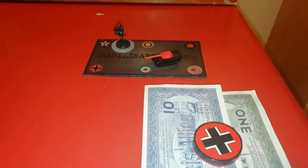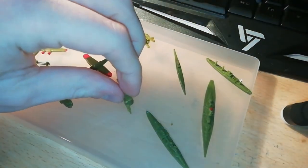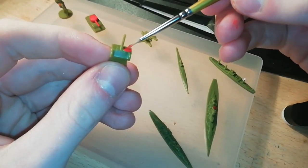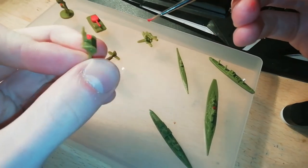All you need for this house rule is to distinguish one unit type for each nation to represent their one-of-a-kind Regiments of Renown units. I would recommend using acrylic paint to do this — it dries quickly and you can easily scratch it off later — but you can do whatever you like.